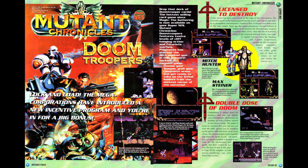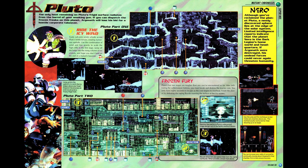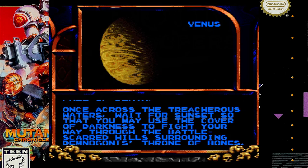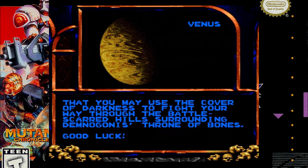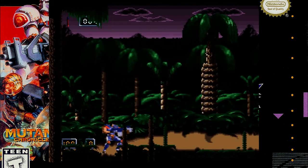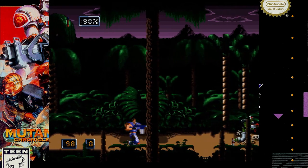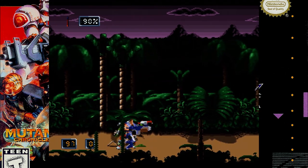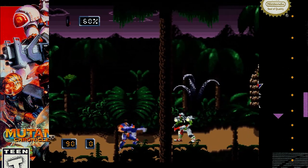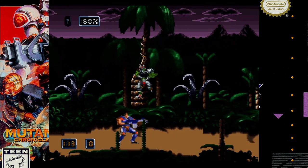Next up is Mutant Chronicles Doom Troopers, a video game based on the Swedish tabletop RPG and miniatures game set in the same universe as Mutant and the more recent tabletop RPG Mutant Year Zero. There are maps of several levels of the game up to the penultimate level. Mutant Chronicles is the mutant universe's answer to Warhammer 40k, except confined to the solar system instead of having interstellar travel. The game puts you as a pair of Doom Troopers — basically space marines sent on various missions throughout the solar system. It's also tremendously difficult. Your character is fairly squishy, and unlike Contra you have to keep track of your ammo, which is somewhat scarce.